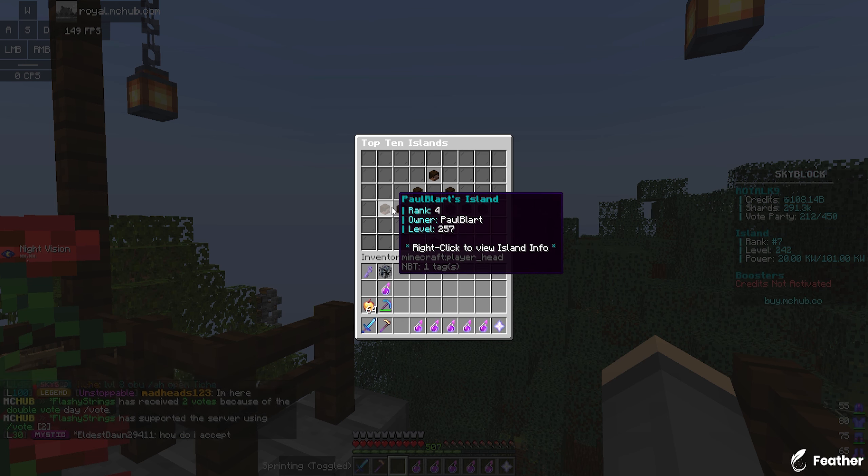Let's come over here and spend all the money on island levels, because we have nothing else that we need to spend our cash on. We can afford all the way up to level 262, and this will actually increase our max placed robots to 31. We went to 31 and right now we're at 29 — obviously this takes a little minute to update. It just went to 31! That means I'm gonna need to buy two more farmer robots.